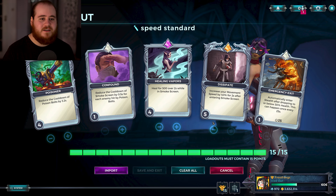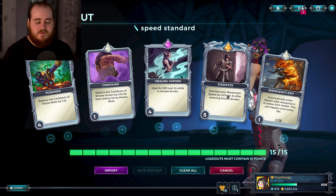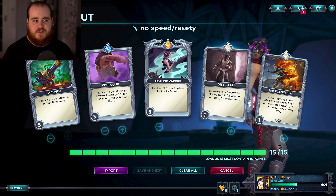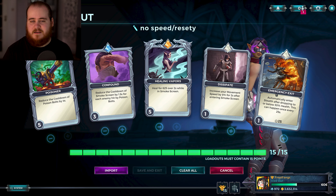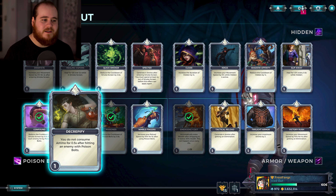Speed, self-heal, cooldown reduction. The reason I say it isn't perfect though is because you can't really run more reset, just because there isn't space for it - I'd rather have the speed. I have a variant that is less speed-focused and leveled a little differently, but Emergency Exit is also really important at level 1. She just has too many good cards.